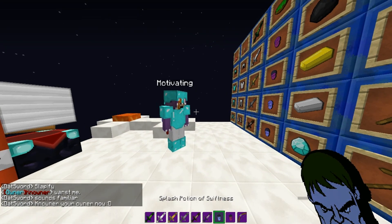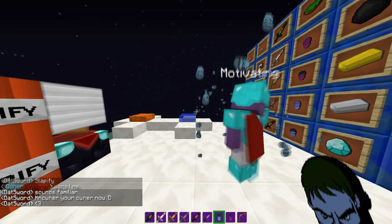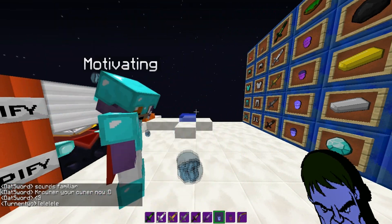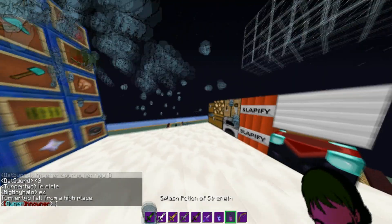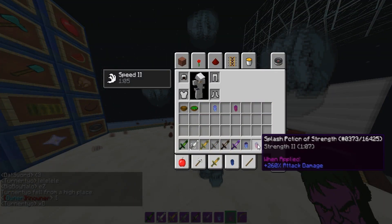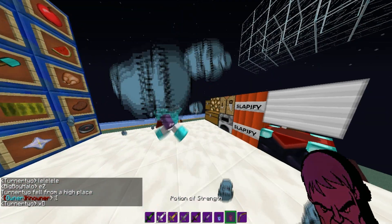The potions — this is the splash. You can know it's splash because the hair on top of the Hulk, if you look, is colored in green, so you can tell it's splash. And then the drinkable — the hair is not colored in green.